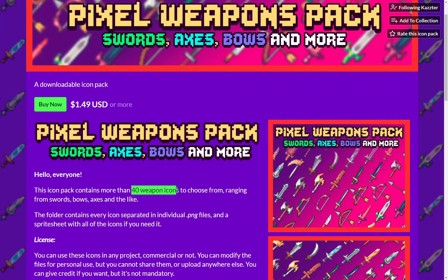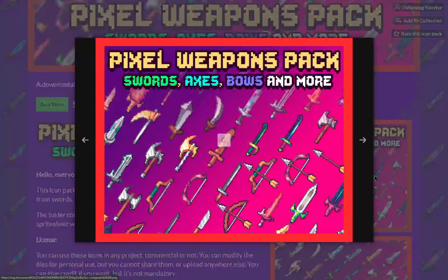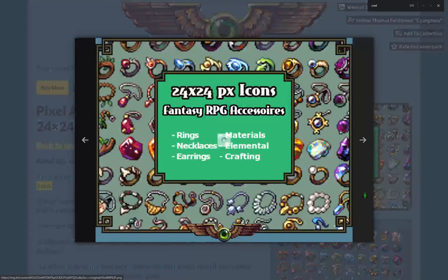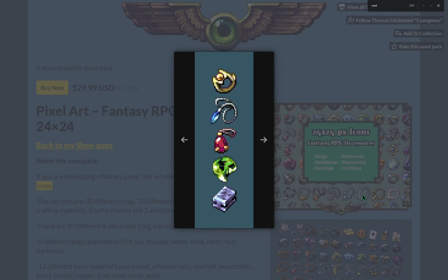A pack of 40 pixel weapons by Caster. And a pack of 100 fantasy RPG accessories by Thomas Feichtma.